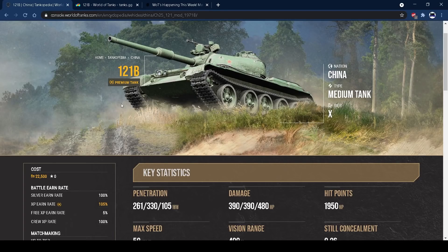Hi guys and welcome back to the channel. Today I've got the tank review for the Chinese tier 10 premium medium tank, the 121B. This is a tank you can get for 450,000 free XP. Playing it so far, it's a pretty solid tank — pretty nice and fun to play. It's got a very good gun, really accurate, with pretty decent DPM.